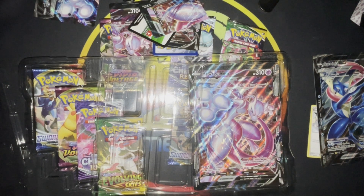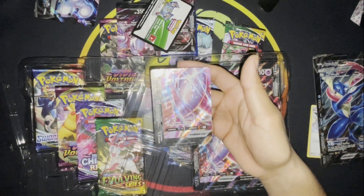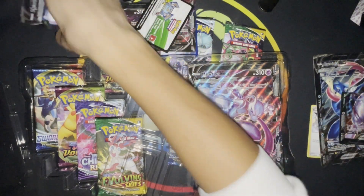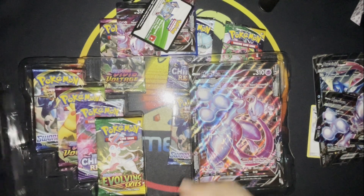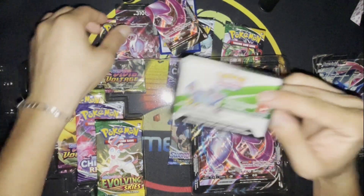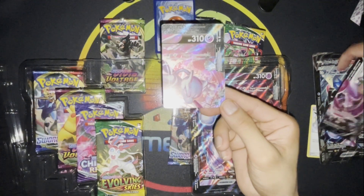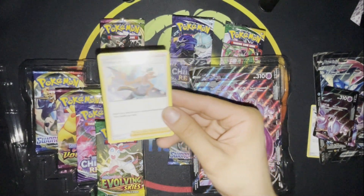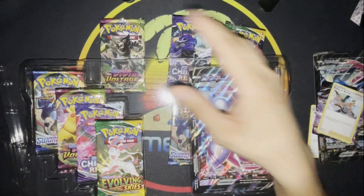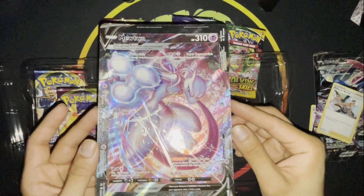Nice opening, thank you. All right, we got the left thigh, we got his left hand, we got the code card, we got the right leg and his tail, and Mewtwo's face. And here we got another Professor Burnett. Here's the full picture. Pretty cool.